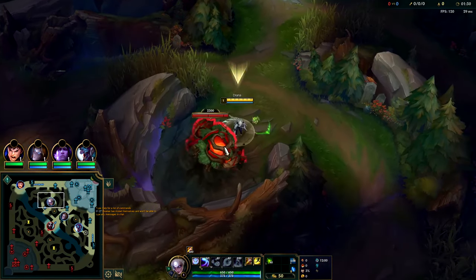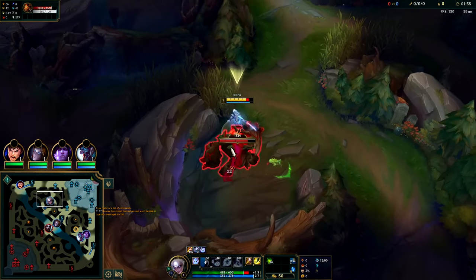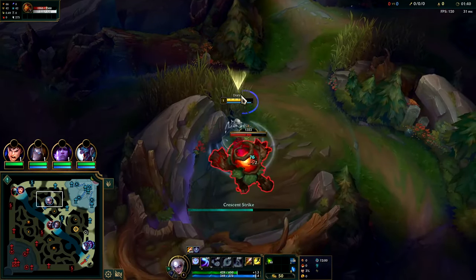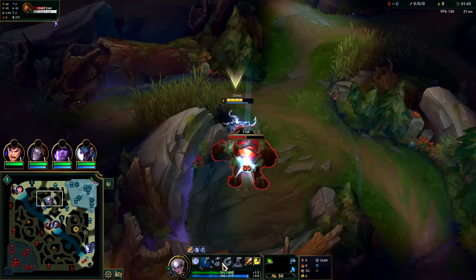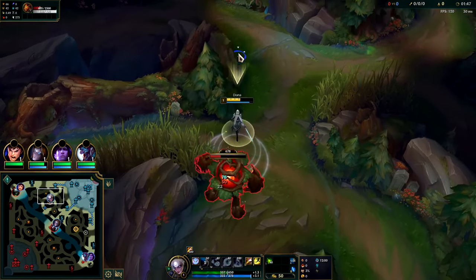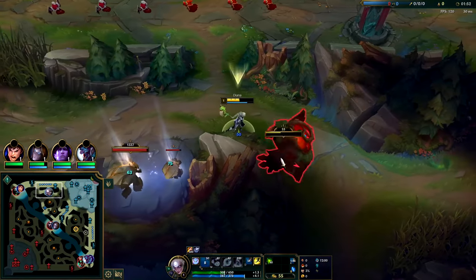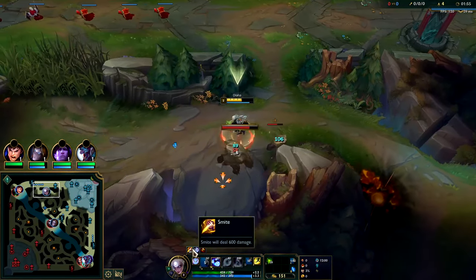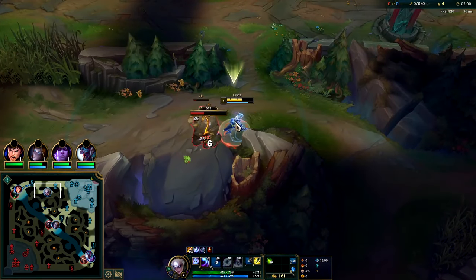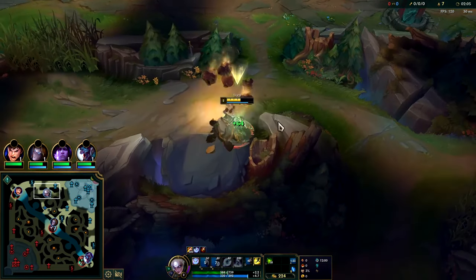We're gonna auto Q — I've got loads of extra attack speed for three seconds after using any ability. At level two you do want to go W; it keeps you really healthy. It's technically a longer cooldown than your E but it's definitely worth it. This red buff just won't die. We're gonna wait till our attack speed runs out and then use our W. This is most important at level two because at level three you can basically perma-cycle your abilities to keep your attack speed up.